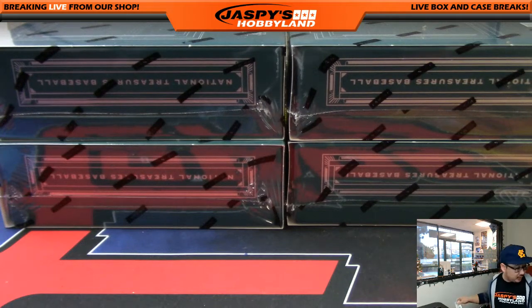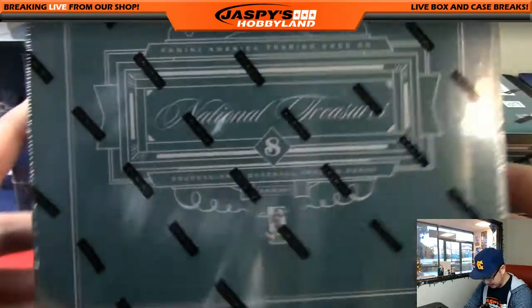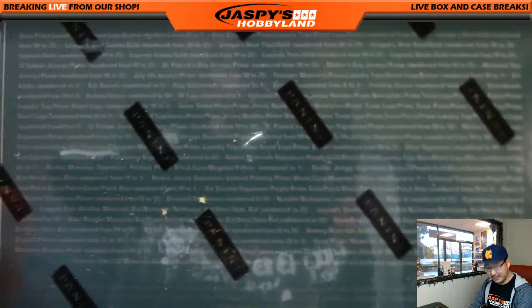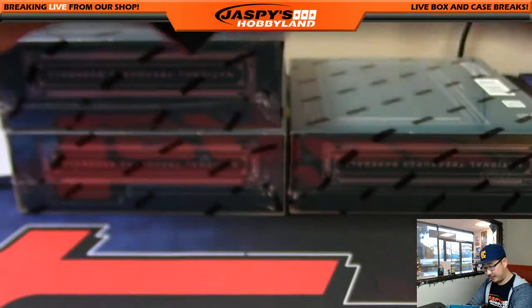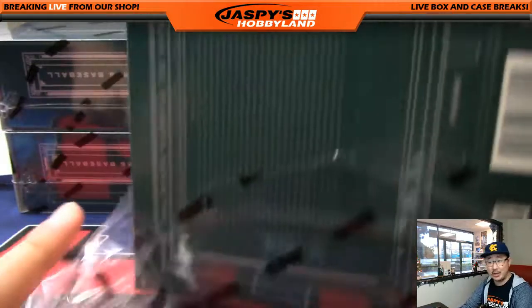I will use this blank card with Lushy McBear on it to hide the hits and slow play the hits. This is what the box looks like. We always like to spend a little time looking at the details of the box before we start the break, just so it gives you guys the full experience of opening up the National Treasures.